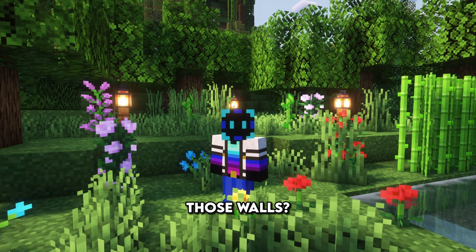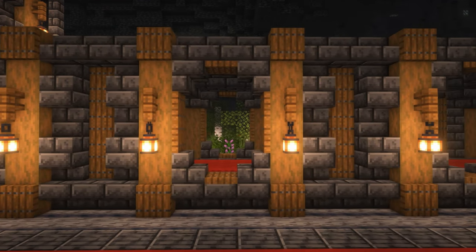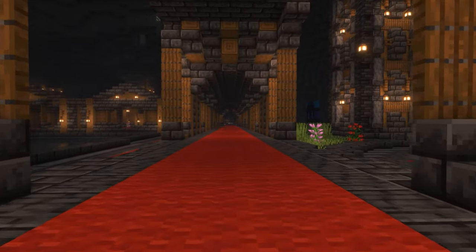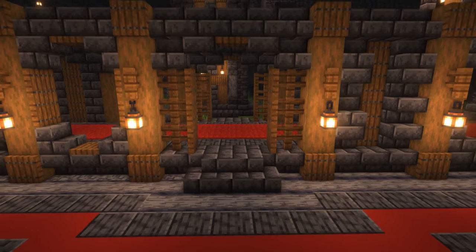Remember what I said about those walls? We have to build those now. I decided to go with this alternating look between two patterns, and it looked pretty neat. It also matched up with the sizing of the old wall, so everything would be centered. The inside of the walls is a hallway with a red carpet, and the inside looked good too. I added some entryways throughout the wall so it would be symmetrical, which added a nice touch.